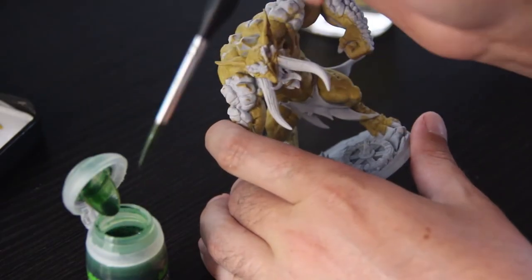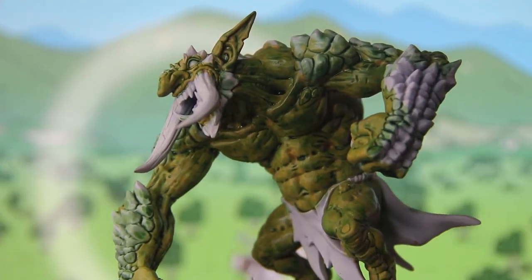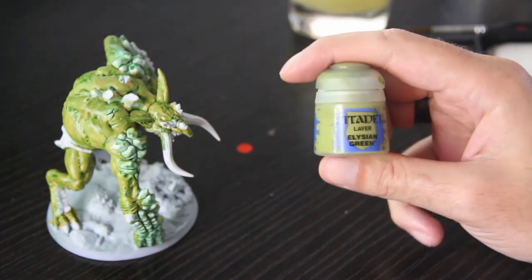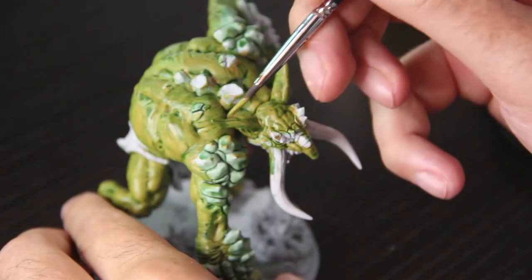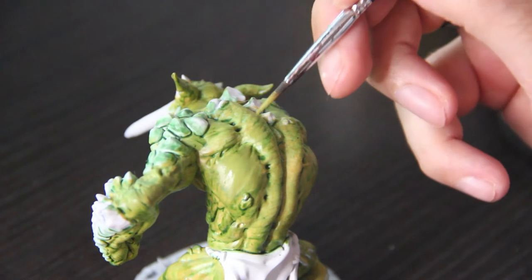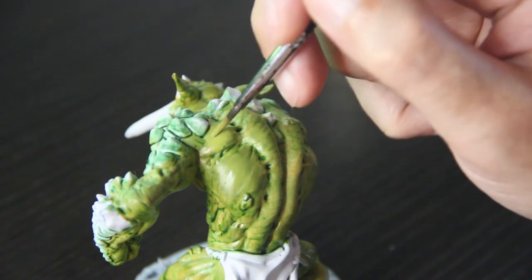Next is the Biel-Tan Green shade. Give it a shake, and we're just going to layer it up again — not a tidy job, you're essentially just slapping it on top of that base coat. As you can see the yellowy colors have faded and it's now this kind of yucky green. We're going to go over this with Elysian Green — sometimes the shade can leave blotchy areas where paint pulls together, and this lighter color brings out highlights while covering those blotches.